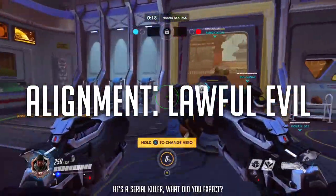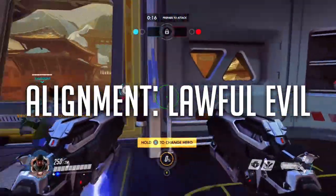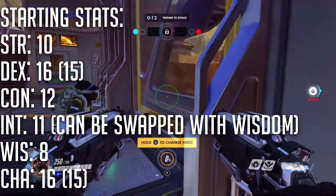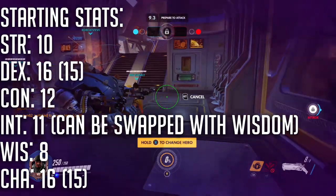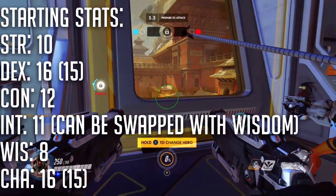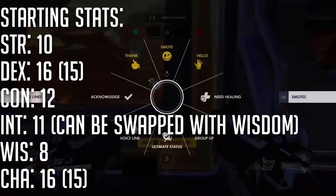Reaper's alignment is likely Lawful Evil. I'll have his full backstory in the description. His starting stats, including racial abilities, are as follows: Strength is 10, Dexterity is 16, Constitution is 12, Intelligence is 11, Wisdom is 8, and Charisma is 16.